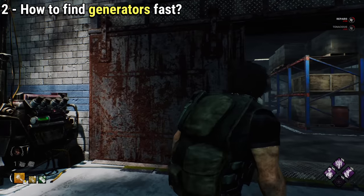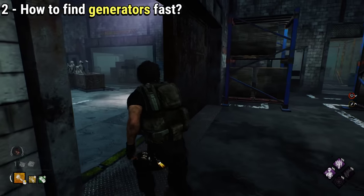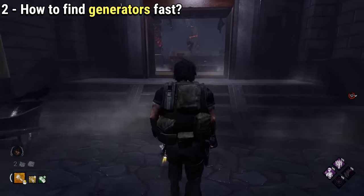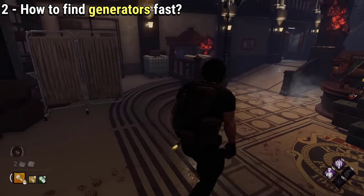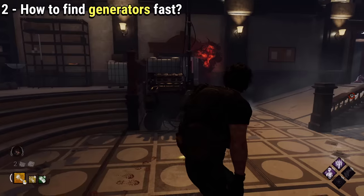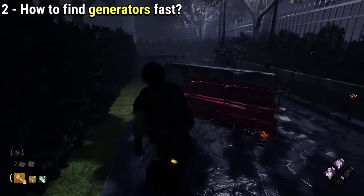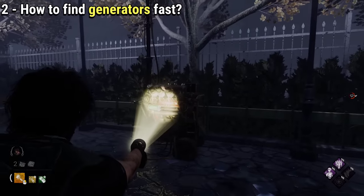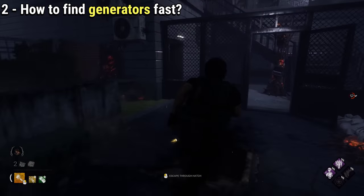So check each quadrant of the map to see those closed doors first, and you will find a generator next to it. For RPD, sadly there is no clear sign of where generators are, but RPD is a very fixed map, so you will have to memorize the locations of generators that always spawn, like the one inside the main hall or the generator in the right corner of the map close to the helicopter crash.